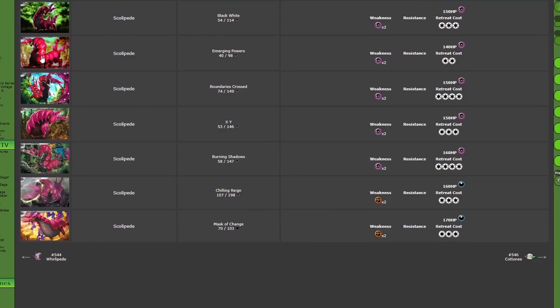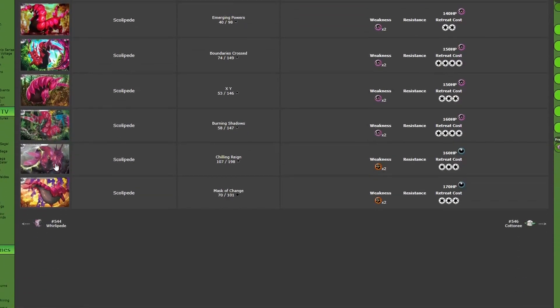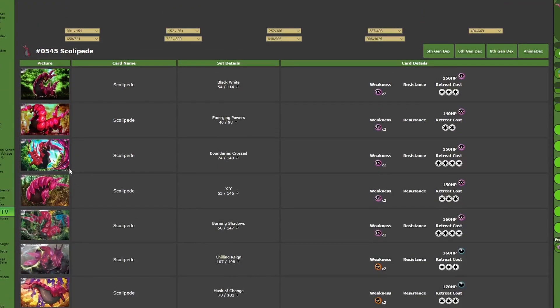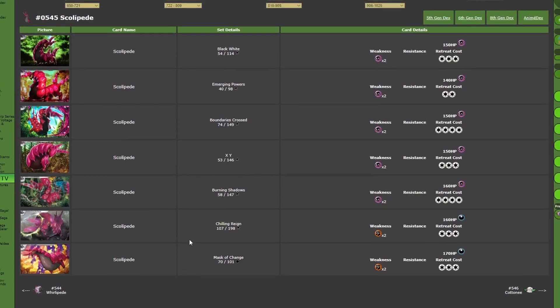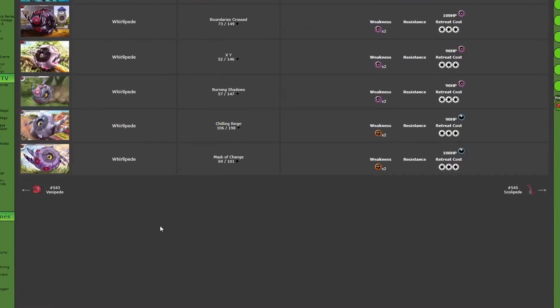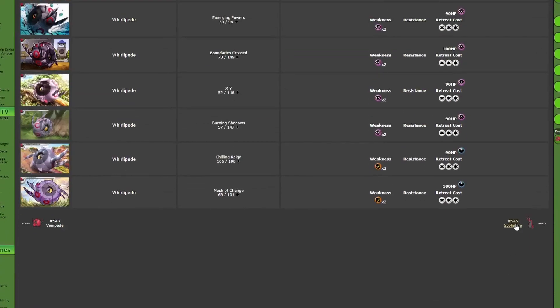For second I would give the Kawaiu one, and then third I would give the one from Chilling Rain. Fourth, I would say the one from Black and White Base. That is my next favorite. And then the X and Y one, the Burning Shadows one, and then finally the Boundaries Crossed one is probably my least favorite. But hey, that's Scolipede — seven cards total. There wasn't really a lot to cover, but this Pokemon is really cool and it deserves a lot more love. Hopefully in the future we get to see a little bit more love for this Pokemon. If you guys enjoyed the video, make sure you like, and I'll talk to you guys in the next one. See ya.